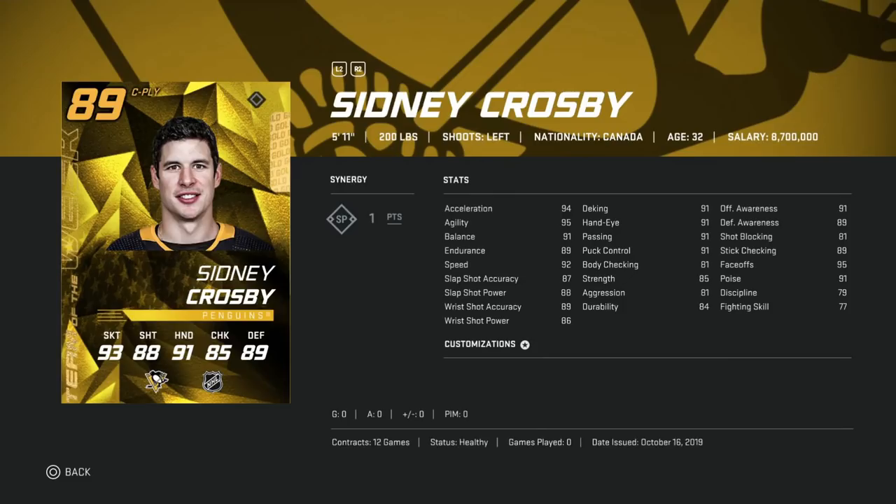Also, this is the cap for the month of October — if Max Pacioretty gets another 85, he's not going to increase anymore, he's just back in packs again. Next up, we've got the 89 Sidney Crosby. This is obviously the crown jewel of this Team of the Week — 89 overall with the SP synergy, which is kind of the best team synergy: plus three to speed, passing, puck control, and durability.